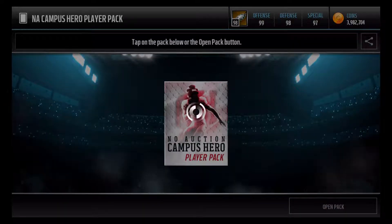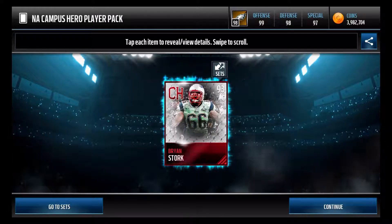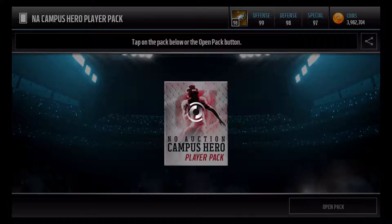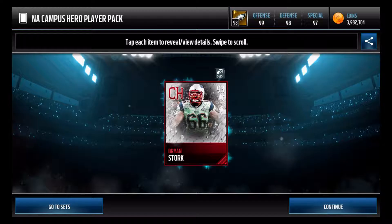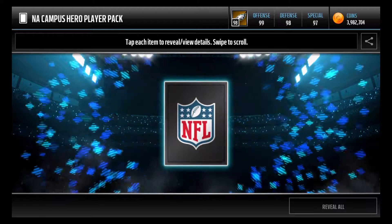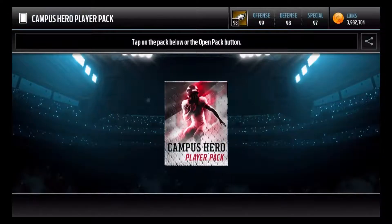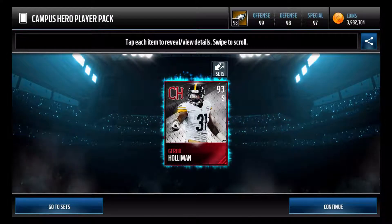Obviously no gold cards, no gold Campus Heroes, so it would be a different requirement to fill that set — maybe like elites and collectibles. Maybe just elites, or maybe a combination of non-auctionable or auctionable Campus Heroes from this promo, and maybe if you have a non-auctionable card from another promo you can throw that in. Three Brian Storks in a row. Here are the two auctionable Campus Hero packs.